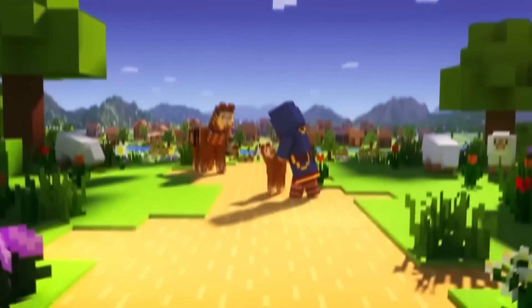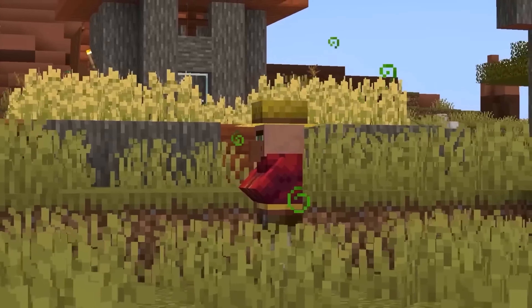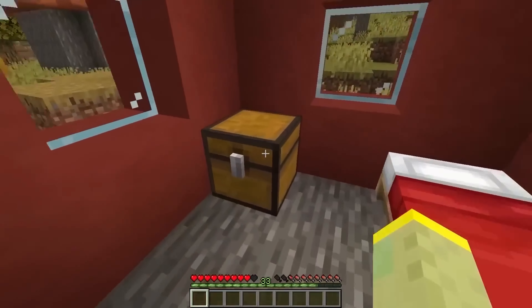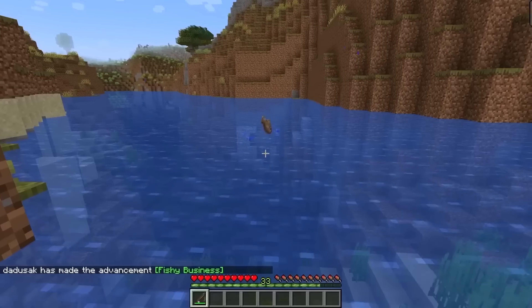This is the worst arrow type in all of Minecraft. It's called the arrow of luck, and you can find it in 1.14 snapshots. It improves your chances of getting great loot, whether that's from fishing or from chests. There's also an effect called bad luck, which does the exact opposite.